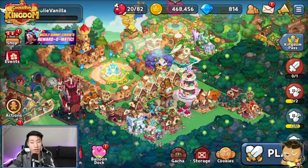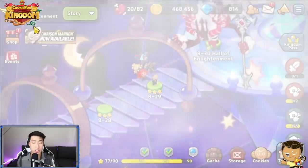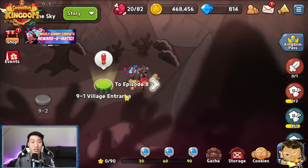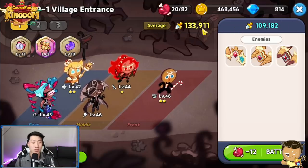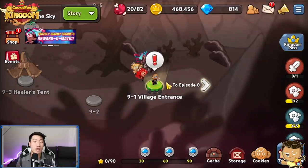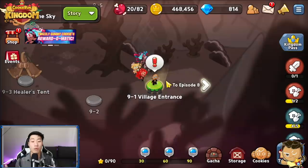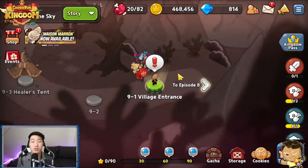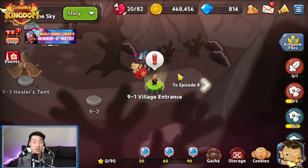Alright guys, here we go. We are back on our Hyrule Vanilla account and as you guys know, I am currently stuck at 9-1. I was not able to clear any stage during the live stream. I died on wave 1, then wave 2, and kind of got into wave 3 but yeah, I was stuck and I am currently still stuck. I want to share with you guys the steps I am taking in order to upgrade as well as try to clear this stage without any cookie gacha.